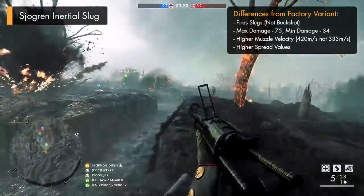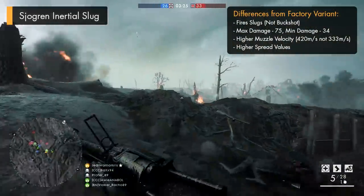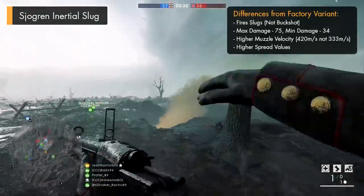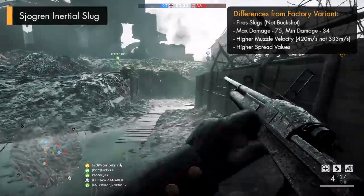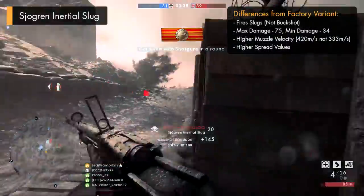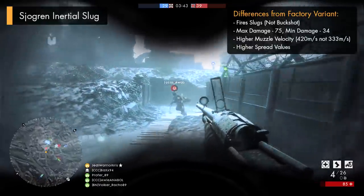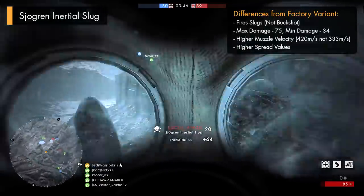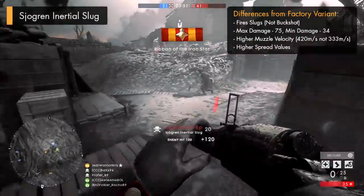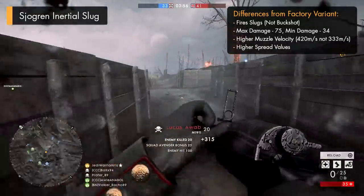As for the Shogun and Urgell slug, this variant, as you'd probably expect, is going to function in a very different way to the buckshot firing factory variant and is going to behave more like the other slug variants already in the game, with the gun firing off a singular projectile instead of a cone of multiple pellets. But don't be fooled into thinking that it's got the same sort of damage stats as the Model 10A slug and the Model 1900 slug, because it doesn't. Where the other slug variants can dish out a maximum damage of 112 up close, allowing them to kill in just one shot up to 11 meters, the Shogun slug can't kill in one shot, with it having a maximum damage of 75, which drops down to its minimum damage of just 34 at 60 meters.